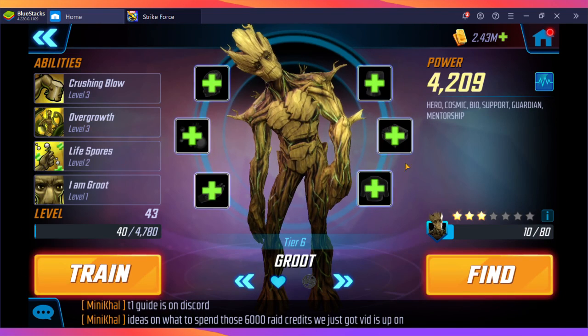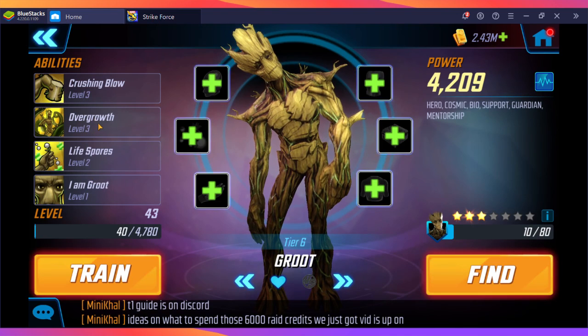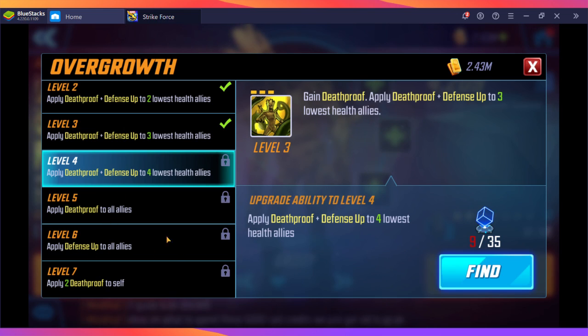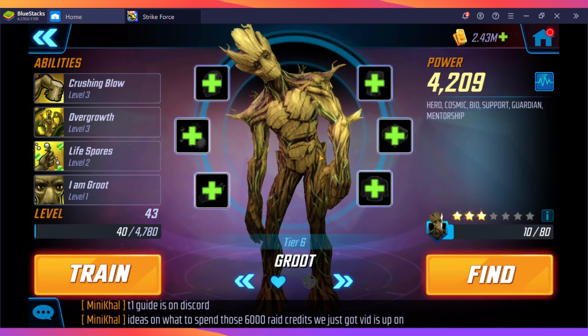Last on the list is Groot. His heals are probably the weakest among the healers listed. He does bring debuff removal, giving you a secondary option if Scientist Supreme's debuff remover is on cooldown. His Overgrowth ability, once scaled to at least level 6, provides Defense Up for all allies, and from level 5 it gives Death Proof to all allies — so he brings some nice buffs, just not the best healing.